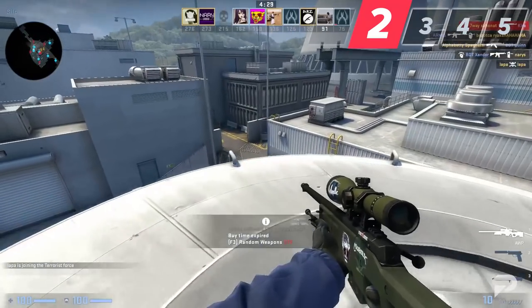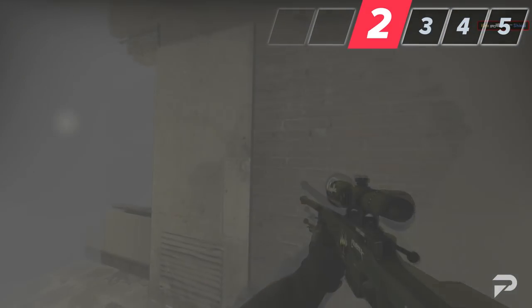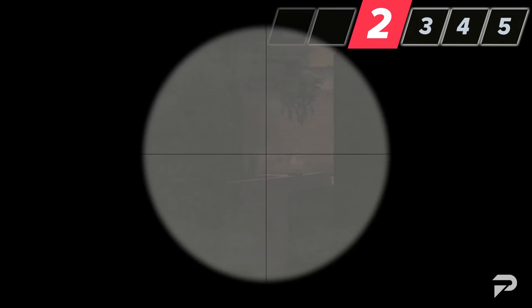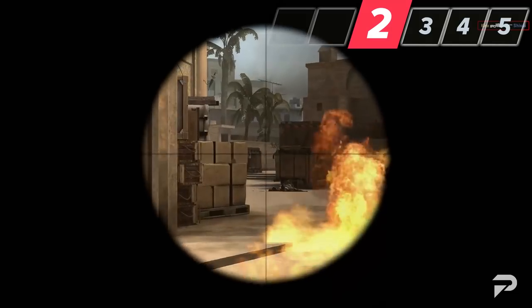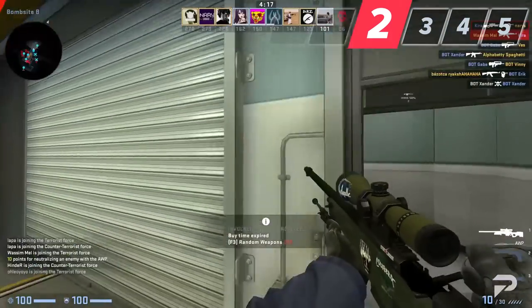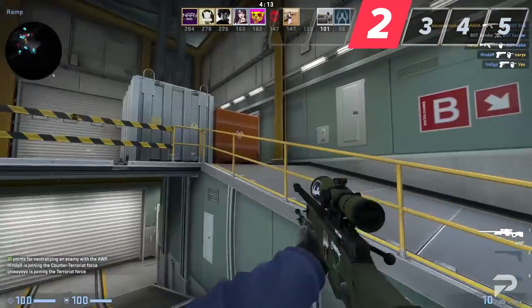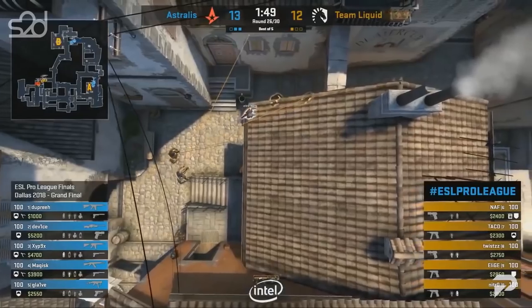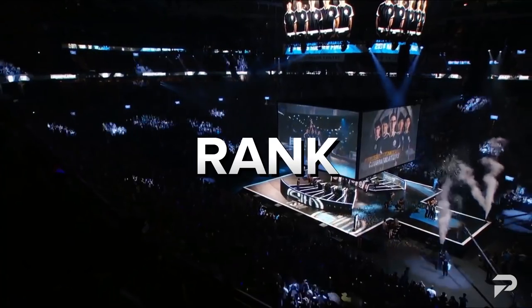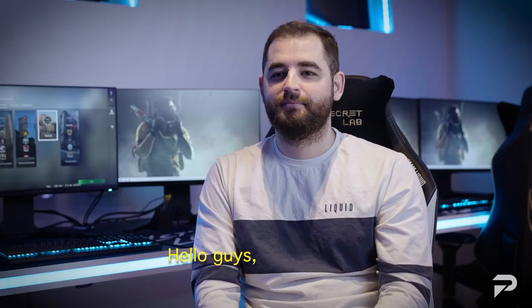These early picks aren't the only way you can exploit your opponent. You can look for weak utility your opponents are constantly throwing — such as smokes with gaps or molotovs that don't actually stop you from peeking. Any little mistake your opponents make can provide you with a free kill if you can spot their weaknesses. For more tips on adjusting mid-round, consider checking out Fallen's course at ProGuides.com, which covers how to outplay opponents through positioning and a variety of other pro-level tips.